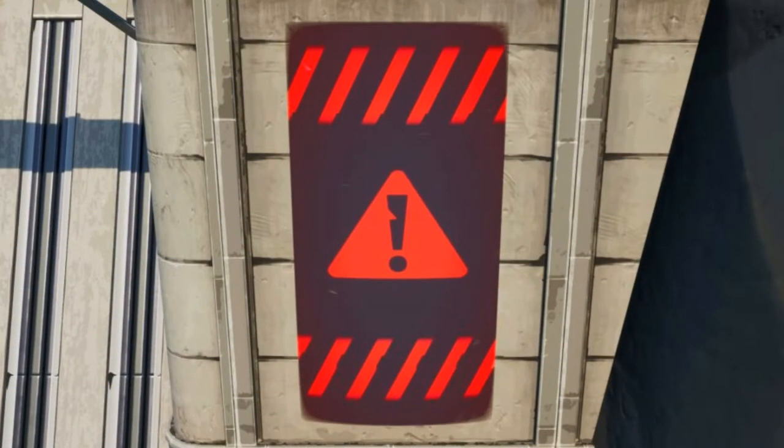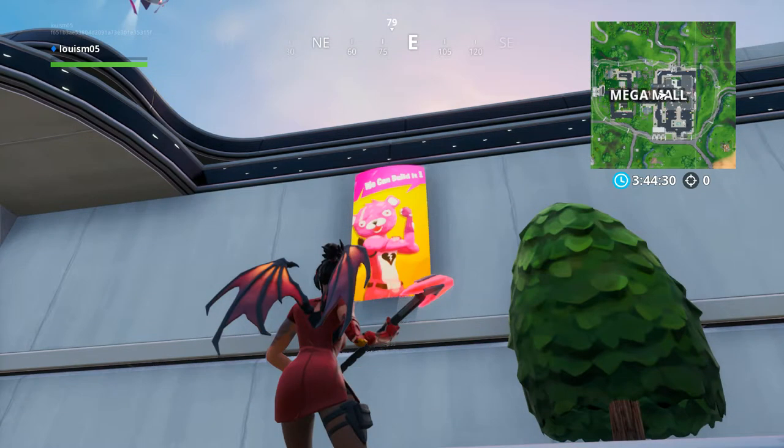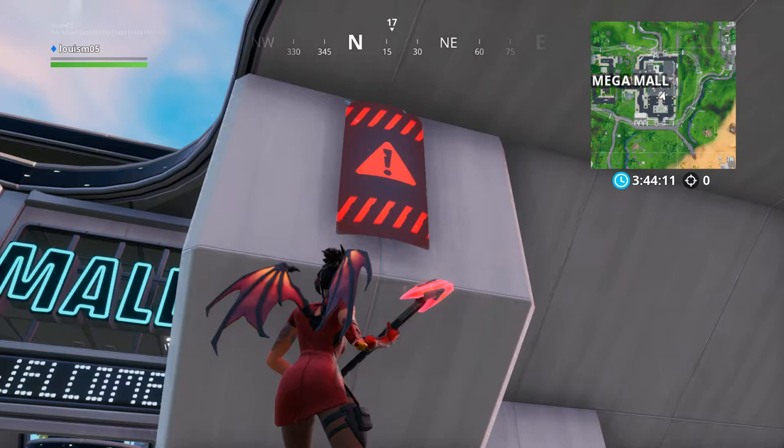The fourth challenge is to visit different public service announcement signs in Neo Tilted, Pressure Plant, or Mega Mall. Visiting 5 different signs gets you 5 battle stars or 500 XP. Mega Mall has the most signs, so you should land there. The locations of the signs in Mega Mall are shown in the following images.